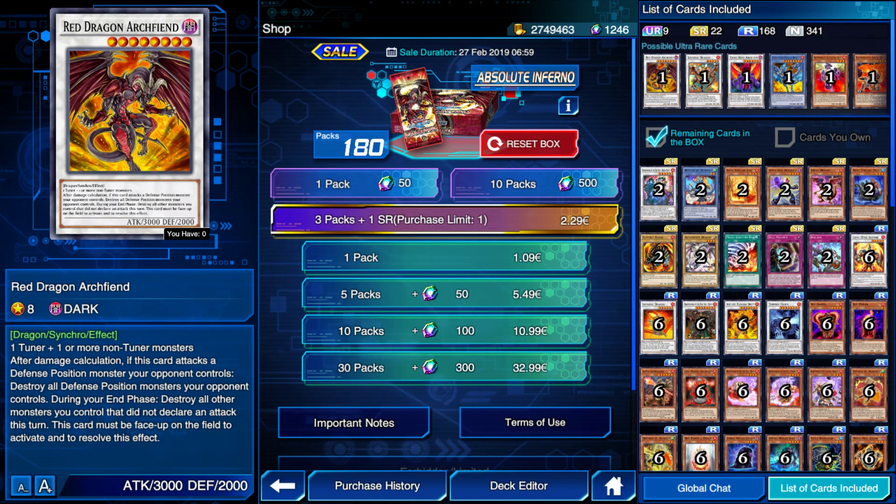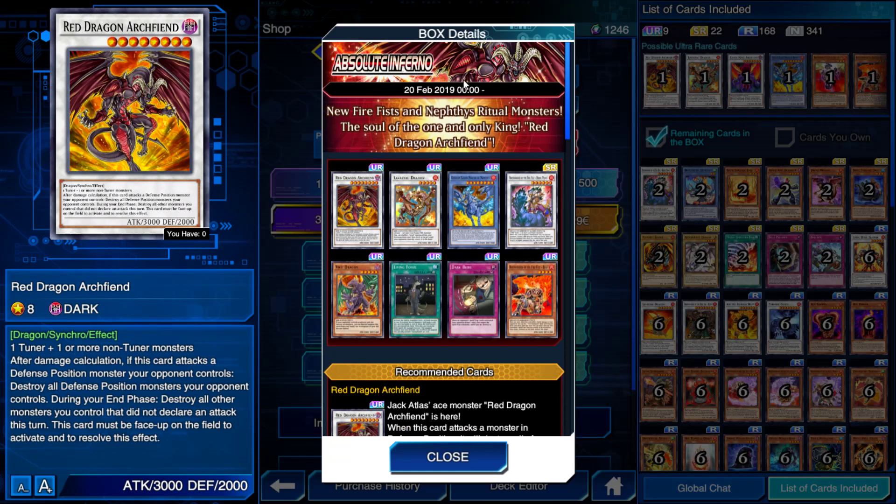What's going on guys, it's DragonomeTK back again for our Duel Links content video. It is that time again — we're going to be taking a look at another box. The new main box, Absolute Inferno, has come out on the 3rd of February 2019.